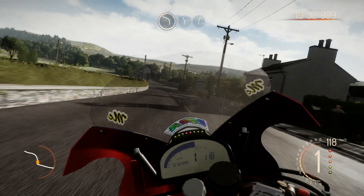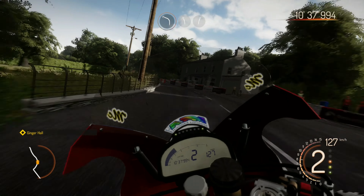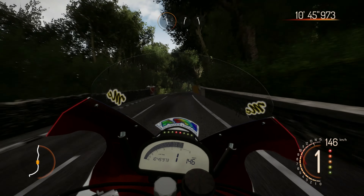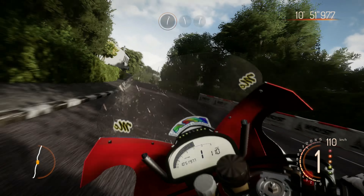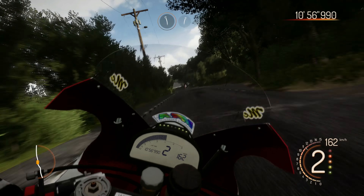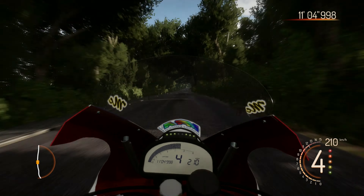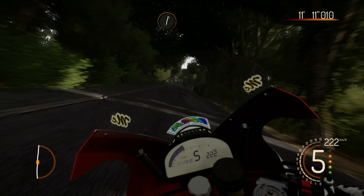There is actually quite good rider customization in terms of colour setups — it's a generic kind of rider suit and you just set up the colours. I think there are three or four colours you configure, and it allows you to get a pretty good colour setup for your rider gear. When you're racing in time attack modes, you actually typically ride as one of the known riders like Mike Dunlop or John McGuinness — the key guys from this race.